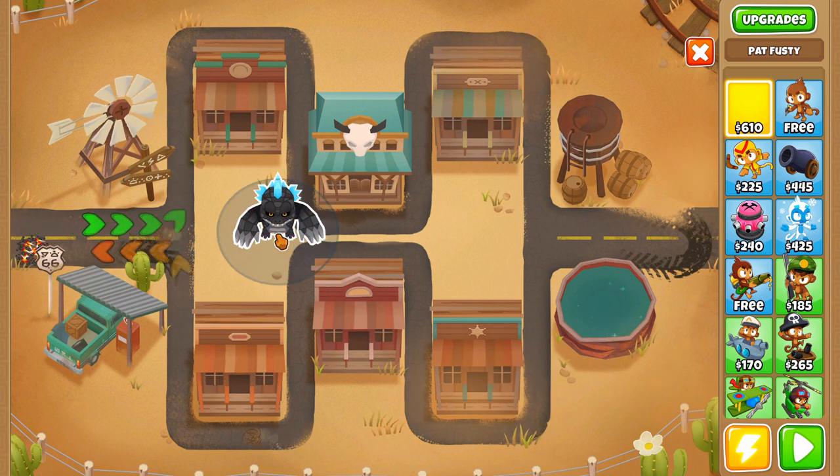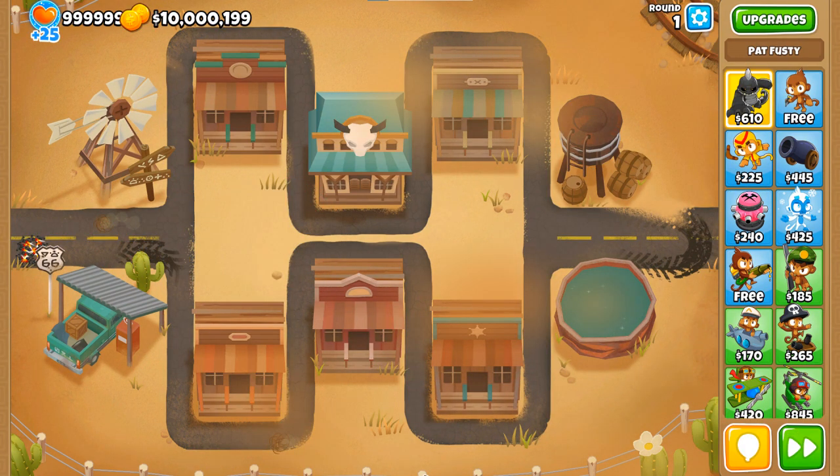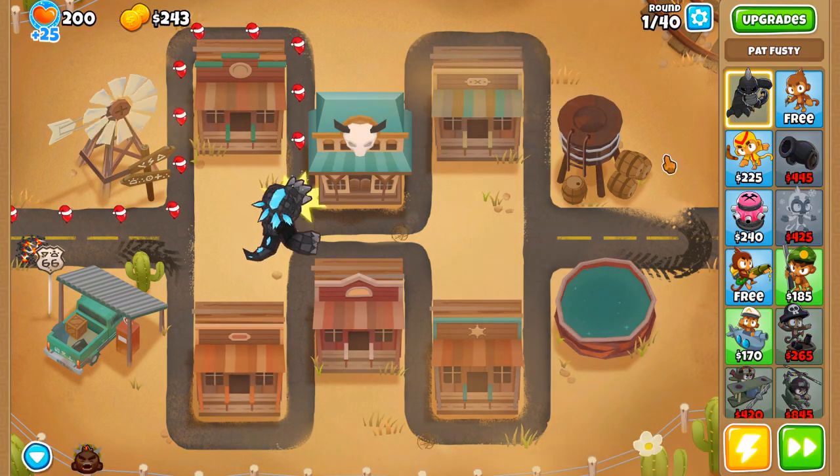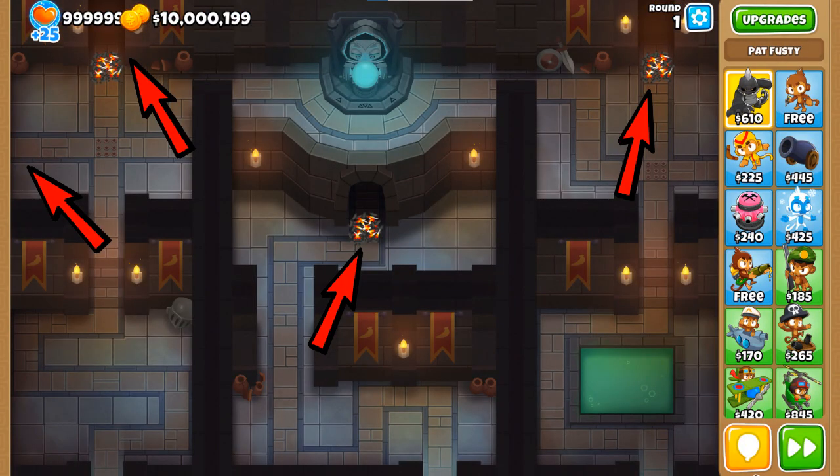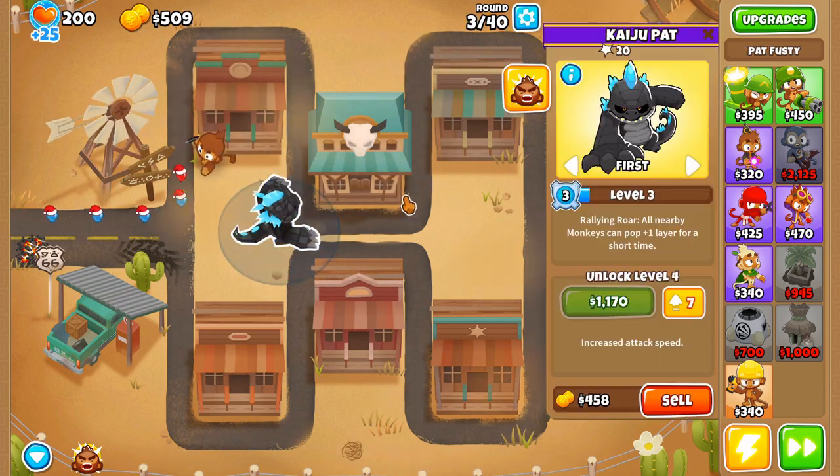We also got two new maps. We got a beginner map called Middle of the Road - it kind of looks like End of the Road but it's more fun. The new map that's really exciting is called Dark Dungeons, an expert map. We haven't had a new expert map in a long time, and this one is probably one of the hardest because it has four exits and four paths. Some of them overlap - it's a really interesting design which I'll go over later in the video.